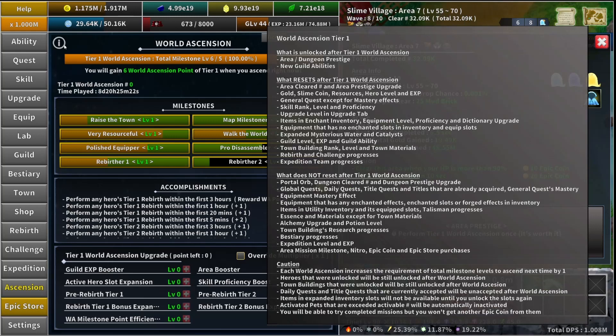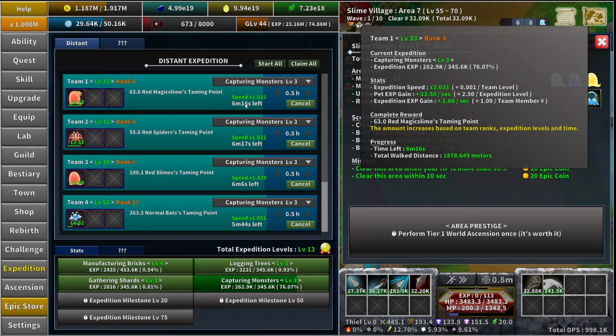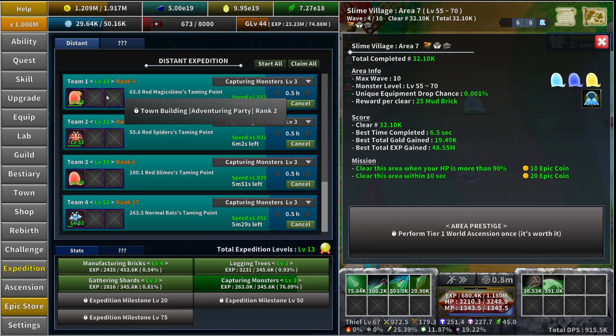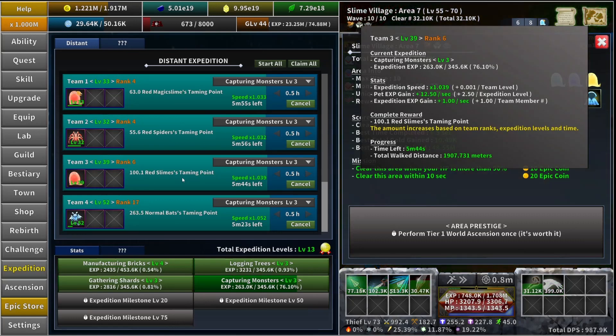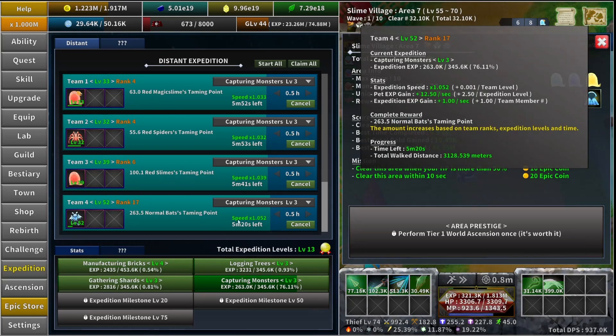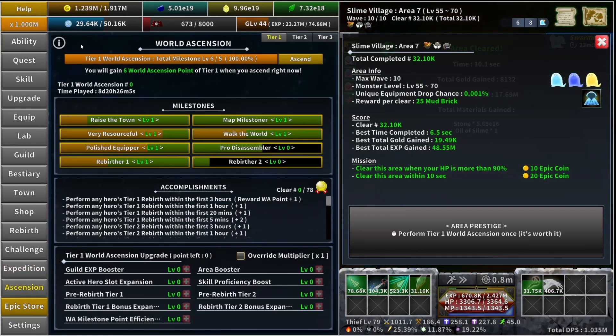The last reset is your expedition team progress. It's going to reset your expeditions — if you have them running they will delete. You'll still have them unlocked, but you will have to come back and add your pets again and start sending them out on expeditions. So if you're close to ascending, you might want to check your expeditions and make sure you claim them all one last time. That's everything that resets when you ascend.